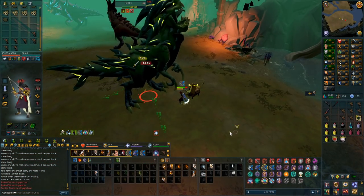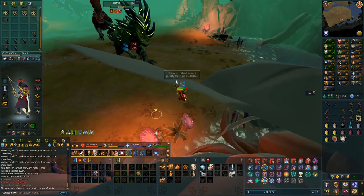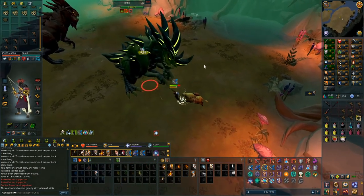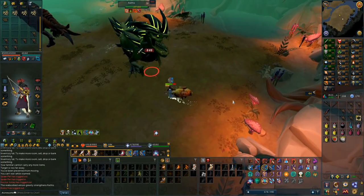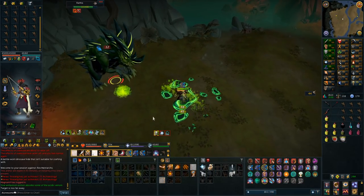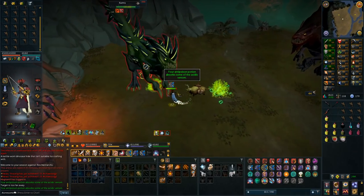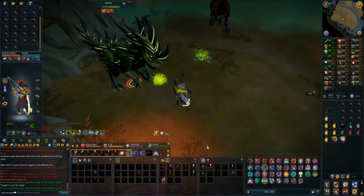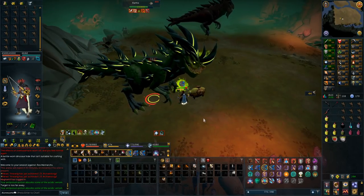The charge I didn't even get enough time to see. He healed himself full - he absorbs the venom. How am I supposed to avoid that? I guess I'll have to figure it out. Now with an anti-poison I take way less damage - 'your anti-poison absorbs some of the acidic venom.' So this is definitely what you have to do. If you don't have an anti-poison when killing this boss it is going to be really, really difficult. You're going to take so much damage.